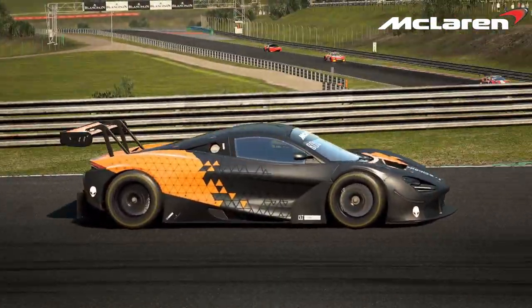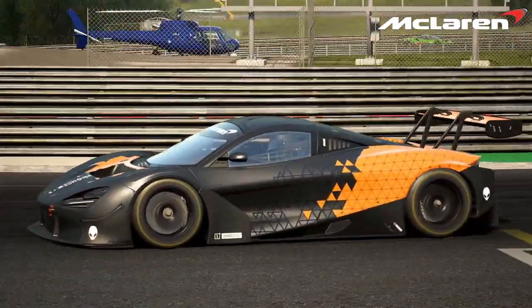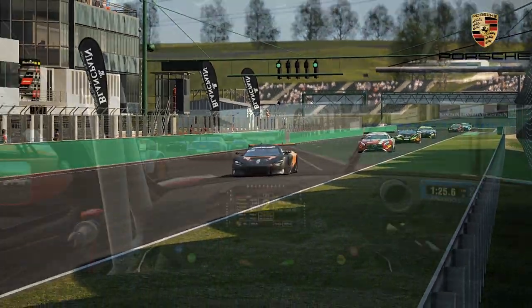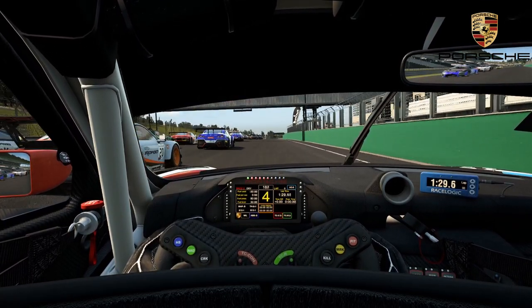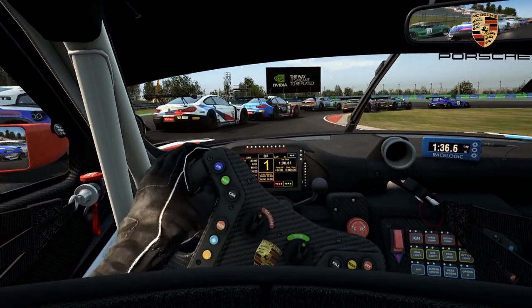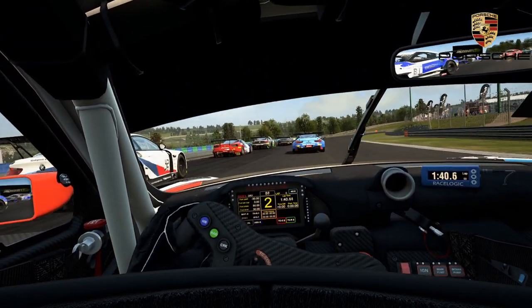The next car is, hands down, going to be the new number one in ACC. Most of you probably already know which car I'm going to talk about. The Porsche 911 GT2 is just ridiculous under acceleration, is insanely stable in corners, has probably the second best rotation under cornering after the Audi of course, and its traction overall is great.